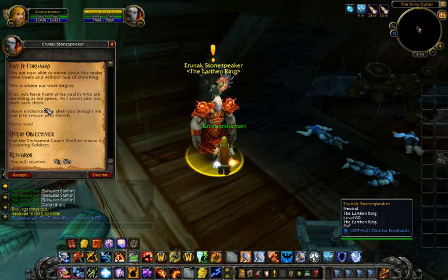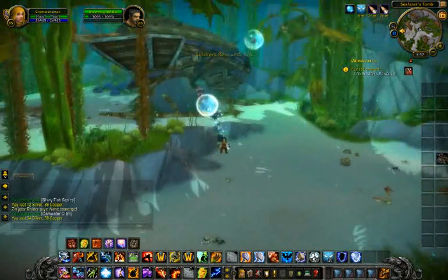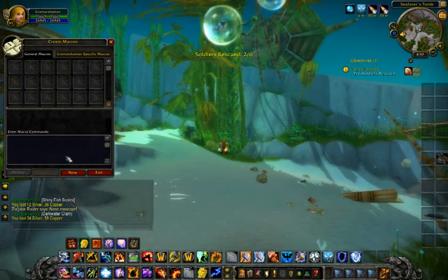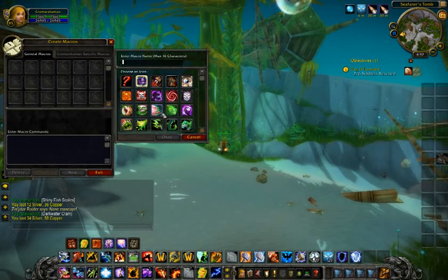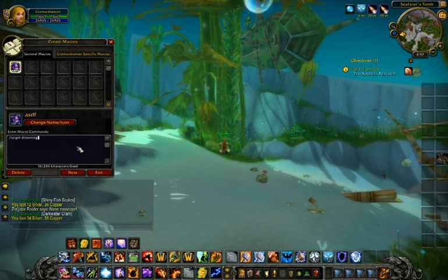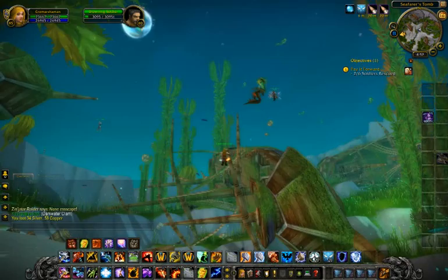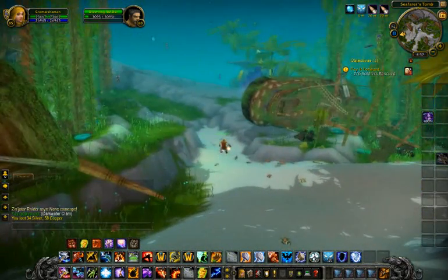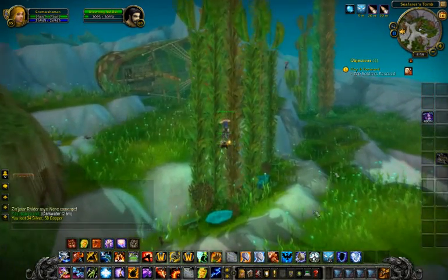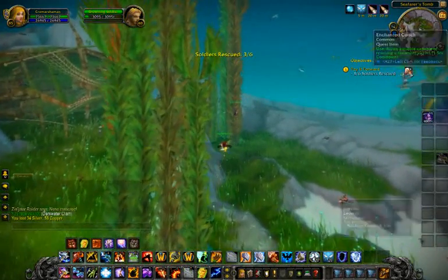Next they send you out to rescue some soldiers. I want to show you a trick I use for these. You can see them floating and you just right-click the item and it saves them, but they're a little hard to spot sometimes with all the other stuff going on. So what I do is make a macro — hit Escape, go to your Macros, click New, pick any icon you want, put in a name, then type '/target drowning soldier' and drag the icon over to your bar. Press it and it will select the nearest drowning soldier. When a drowning soldier is selected, not only do you know there's one in range, but you can also see it easier because there is a green circle around it — so you can swim over to it, click the button, and it will save them.